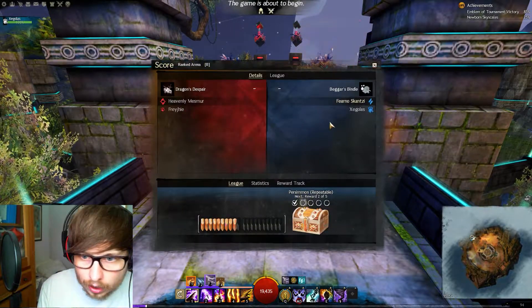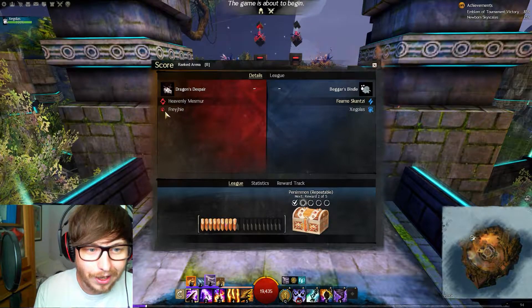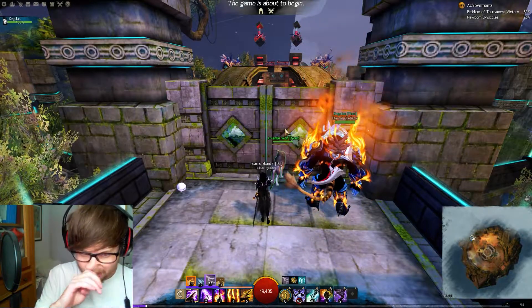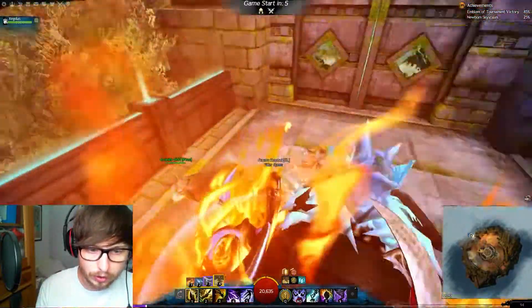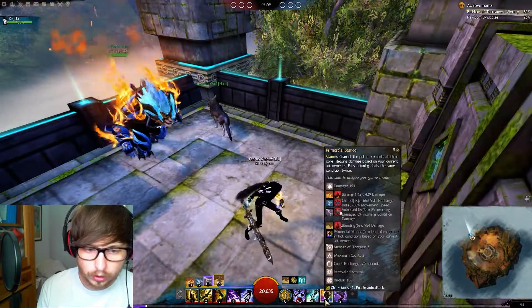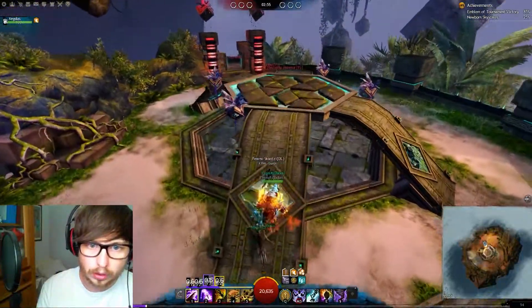It seems like we have a Soul Beast with us, and a Ranger and a Mirage against us. Normally I'd be running the trait that gives Barrage instead of Primordial Stance, but we're going to see if we can try with this one.